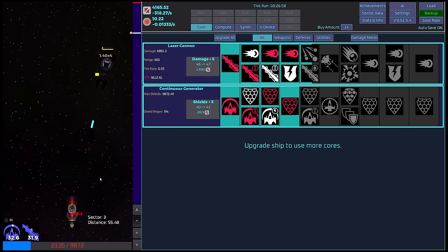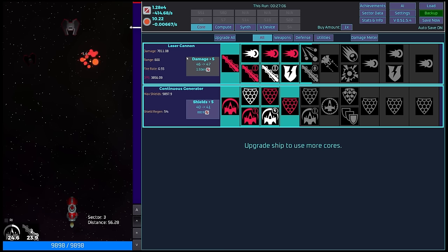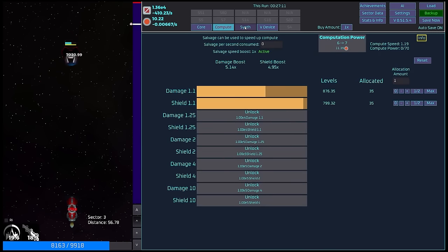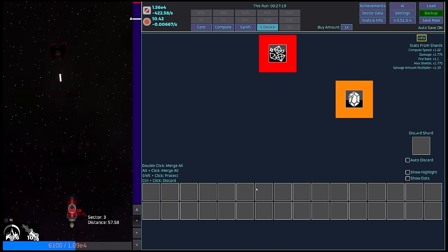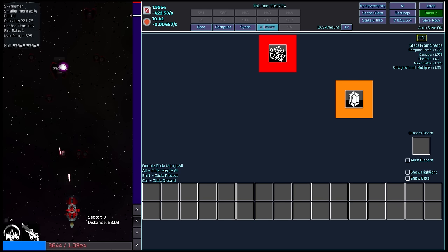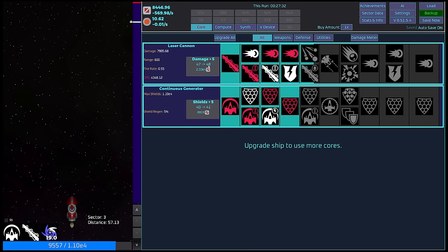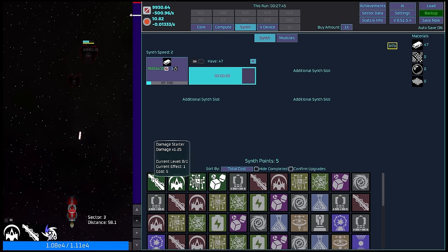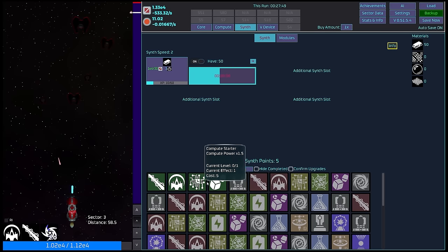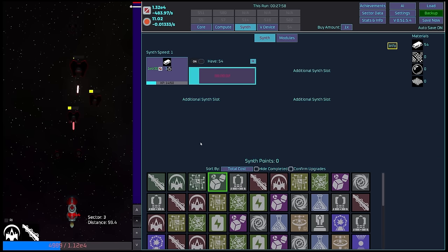We've basically got to the end of this sector. We've managed pretty comprehensively, I gotta be honest. We've got some synth points — damage starter, damage boost for lasers, shield boost, compute power level, resource starter, salvage amount multiplier 1.5. I think we gotta go for that. Boost, boost, boost. We're going to take a lot of damage here. If I came in with a shield booster, I might be okay, but going in without the shield booster, that's a bit of a problem.